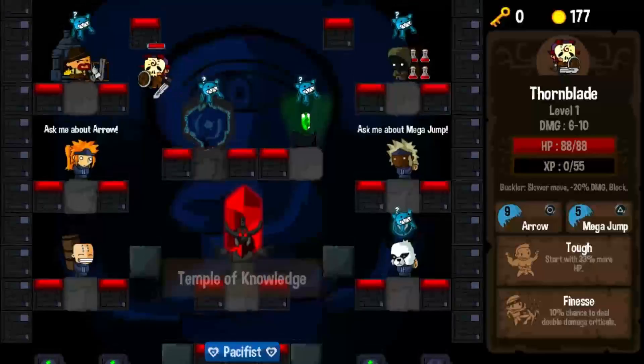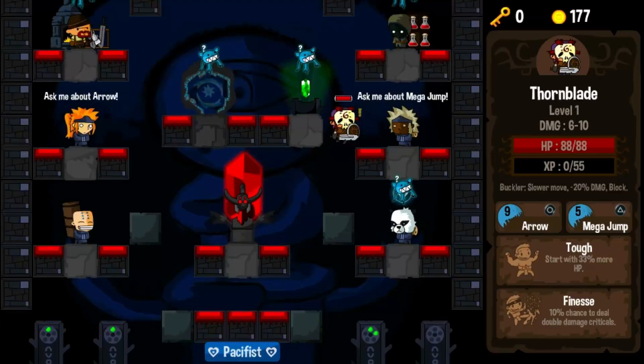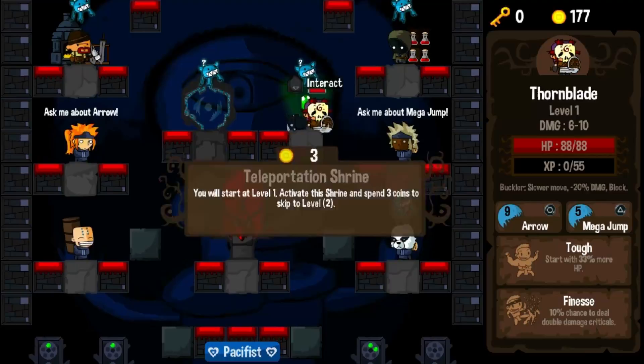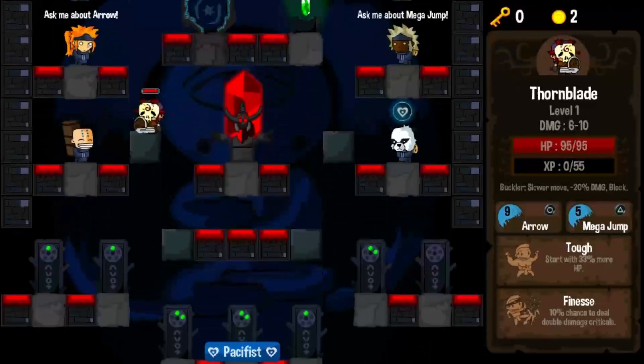Here we are in the Temple of Knowledge, as they call it. This is your hub — this is where you can come to teleport down to a lower level to start off with. You can buy upgrades: I could buy a weapon attack upgrade for 125 coins, or come down here and get my Peace Orbs upgraded, or come up here and get my maximum health upgraded. I will always get a health upgrade if I can, because health upgrades in this game are very useful.